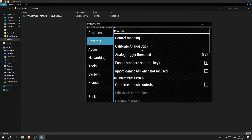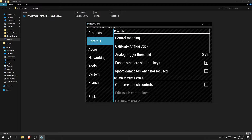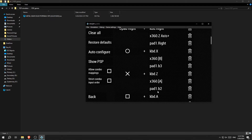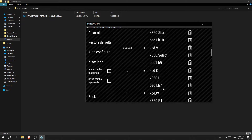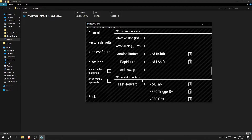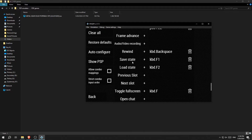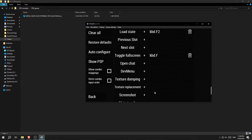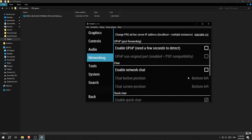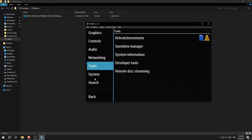For controls, I recommend using a controller, but you can also use touchscreen or keyboard. I'm using an Xbox 360 controller, and I have my keyboard mapped for some emulator controls like fast forward, pause, load state, and save state — pretty important. For audio I haven't changed anything, and networking doesn't really bother us because we're not playing online.